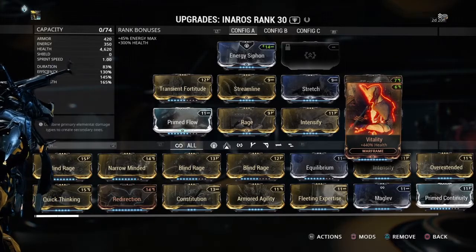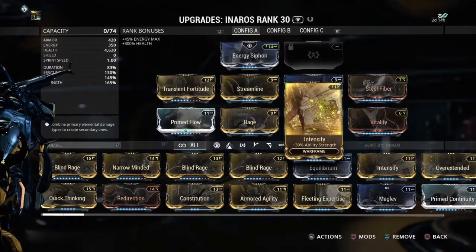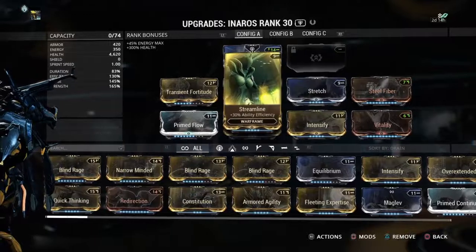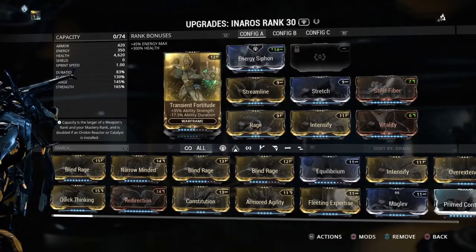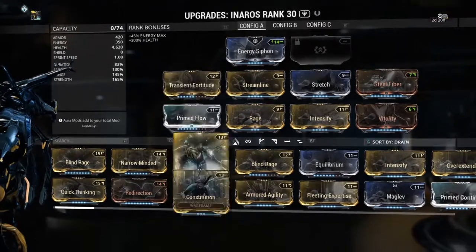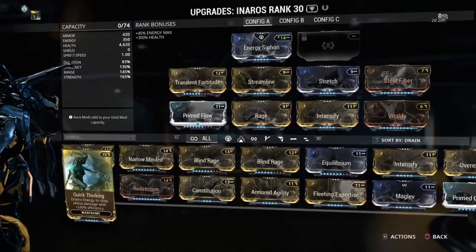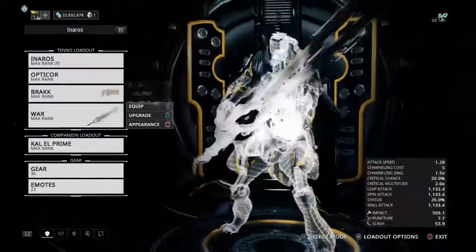Vitality is an absolute must — max it out and you'll get your health up to 4620, which is just ridiculous. For strength go with Intensify, for range go with Stretch, Transient Fortitude for a bit more strength, and of course Prime Flow to max out your energy capacity.